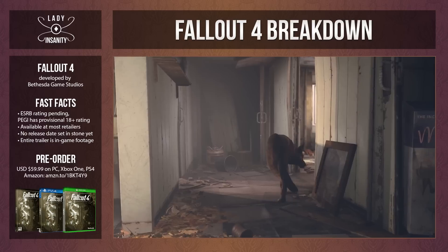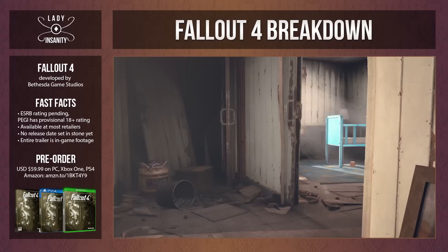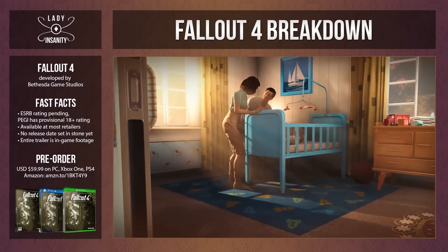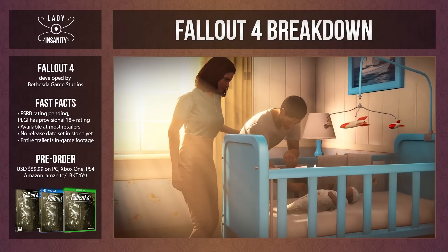Despite the environment itself being sepia and pale in color, there seems to be way more color in this game than the blue and green of Fallout 3 and the orange of New Vegas. Notice the little baby book on the floor — baby steps, flashback to Fallout 3. And a literal flashback because we see actual people. I don't know how I feel about the design of the characters — they still look pretty bare in facial attributes, but perhaps this is only a cinematic touch.